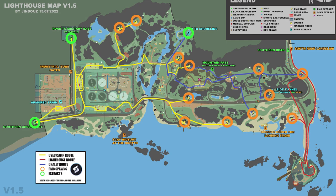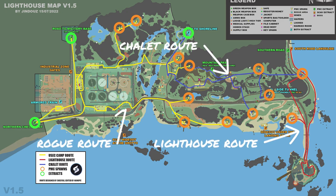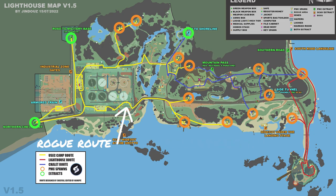I want to start by covering this Lighthouse map that highlights the main ruble-making routes. The route you take is dependent on what spawn you get. Each route can be extremely profitable. There are three main routes: the chalet, the lighthouse, and the rogue camp. I'll be covering the rogue camp in this video since it will take the most time, but click on either one of these videos or the links below to jump to one of the other two routes.